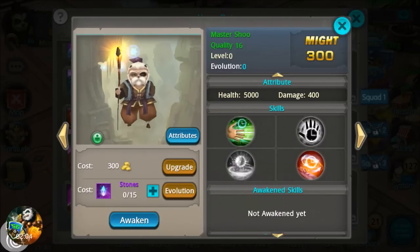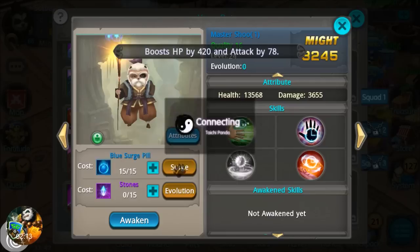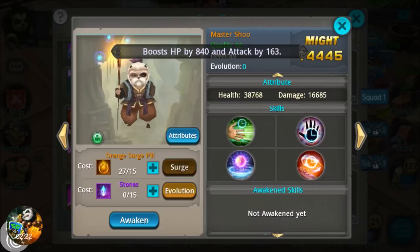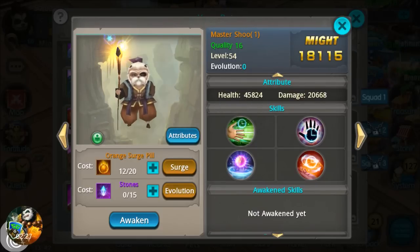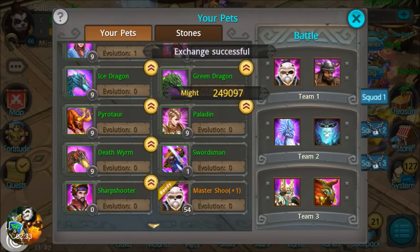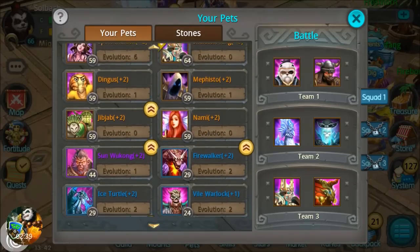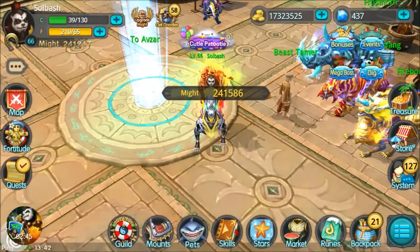Let's upgrade him real quick — hopefully I have enough surge pills to get him leveled up sufficiently to test him out. We're at purples and coming up on oranges. We're at 54 on him. Let's confirm and throw in Jib-Jab right here — they come as a pair with the Overlord expansion, so we're going to use them together.